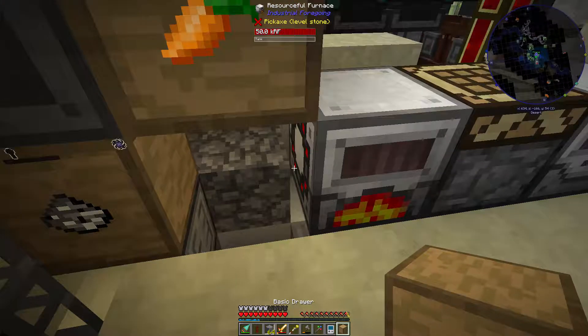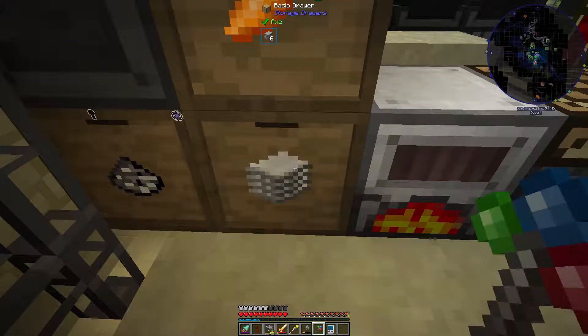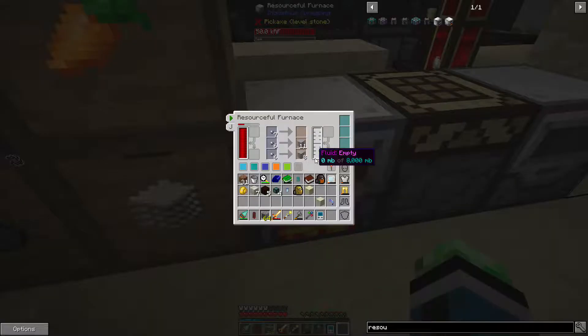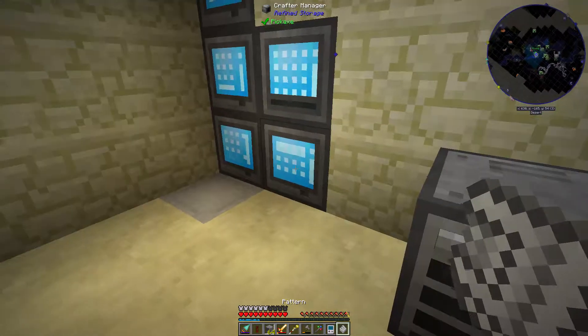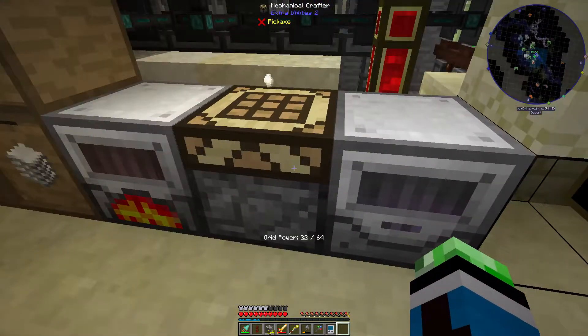This isn't working the way I thought it would, so let's break this drawer, put it back. There we go, that's better. Alright, now it should be good. I don't need the plastic recipe anymore because it's just being crafted automatically from here.